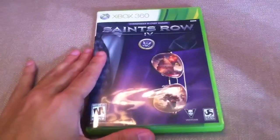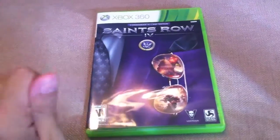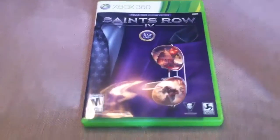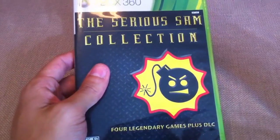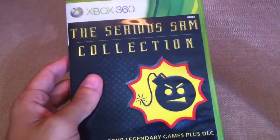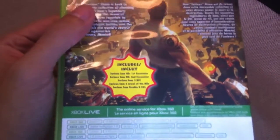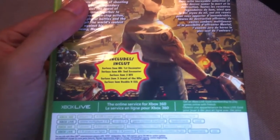I also got the Saints Row 4 Collector's Edition — I'm drawing a blank on the name, but I think it's the Game of the Generation Edition. It's a huge collector's edition and I'll have to show it in another video since I don't have room right now. The final 360 game I got is the Serious Sam Collection. I remember playing the first Serious Sam on PC about ten years ago. It comes with the HD versions of 1 and 2, Serious Sam 3, the expansion Jewel of the Nile, and the side-scroller Serious Sam Double D XXL. I picked this up for about $23 from GameStop — very good collection, you get pretty much four games for the price of one.